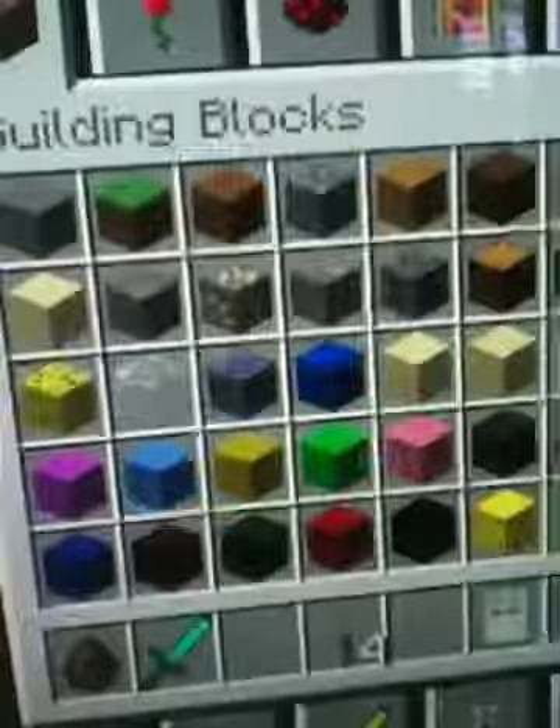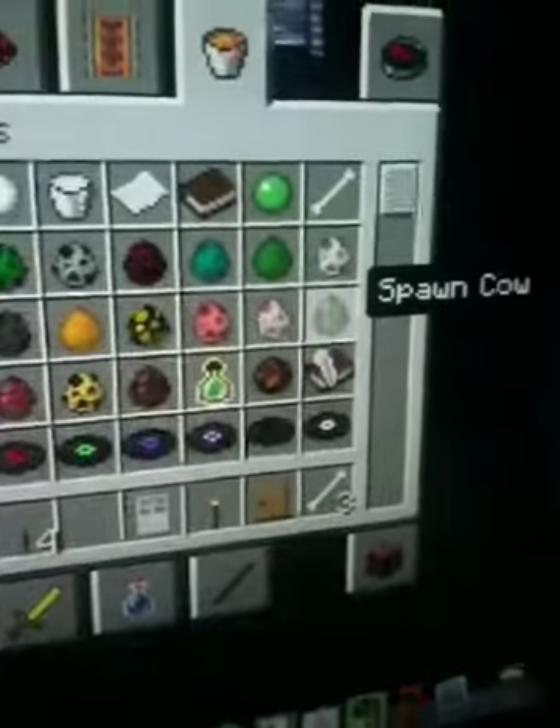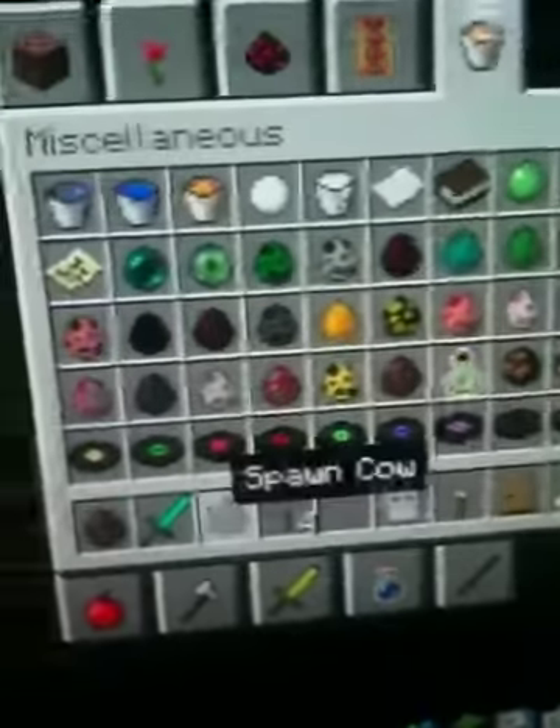Let's just make one. What an egg! It's brown and grey, kind of. Oh, I spawned a villager.